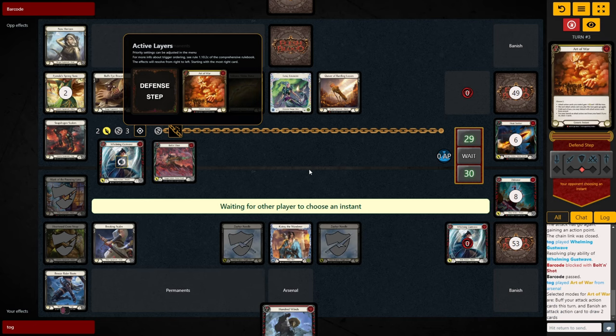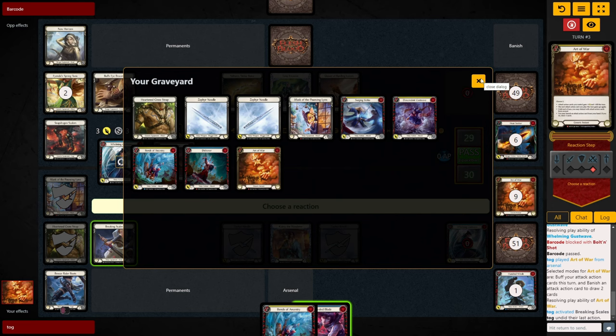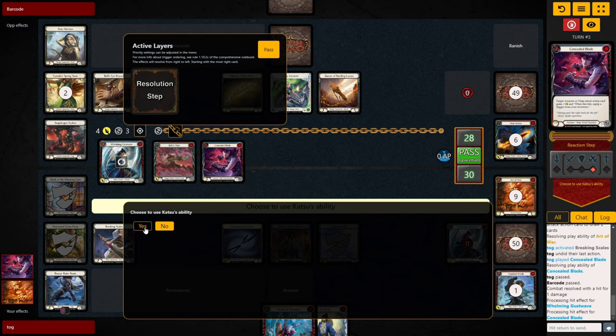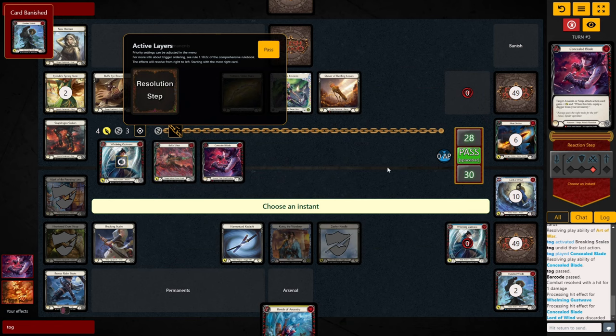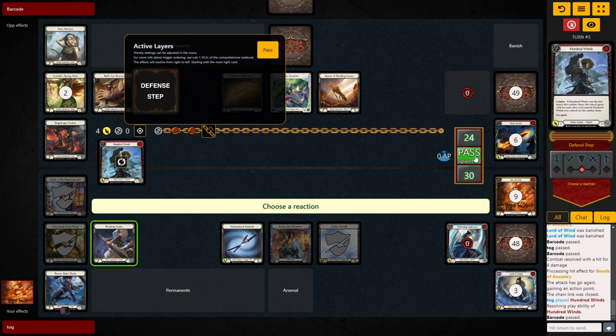We play the Art of War, banish the 100 Wins, draw 2, and draw into a Bonds and a Concealed Blade. I look to use the Braking Scales — in hindsight I definitely should have, because that would allow me to use the Concealed Blade for either a Katsu trigger or a blue to double Bonds or run the full Mugenshi line with Art of War. But I got baited by how satisfying it is to re-equip a weapon, so I did that instead. We re-equip a Kadachi and draw into a Lord of Winds, trigger the Katsu pitching Lord to find 100 Wins, then follow up with Bonds for 4 go again banishing a Lord of Winds. They take 4 down to 24, then we go 100 Wins for 4 again, and end on a Lord of Winds for 3, putting them down to 17.